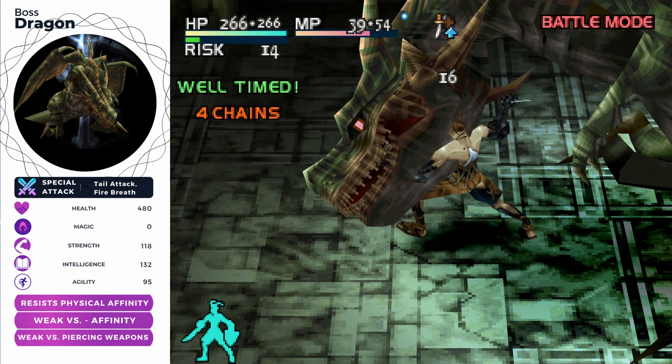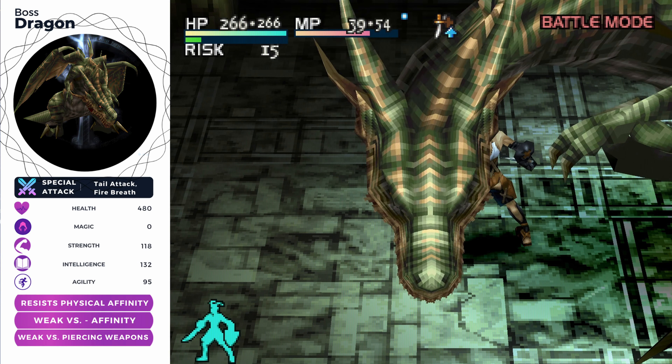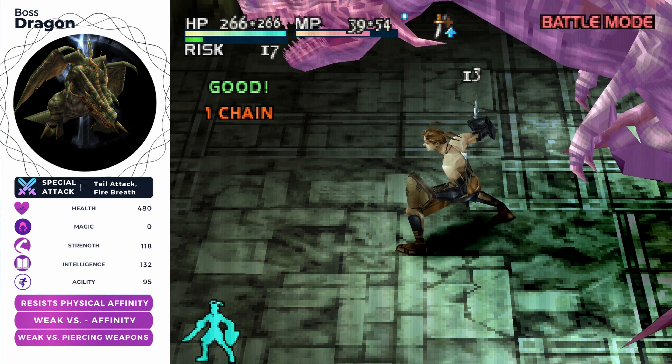Congratulations, you've made it to the dreaded dragon boss. You could equip the Braveheart gem to your Soul Kiss weapon — that way you'll have better accuracy when fighting the dragon.